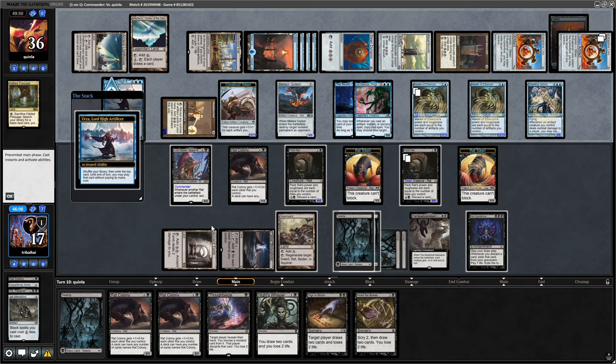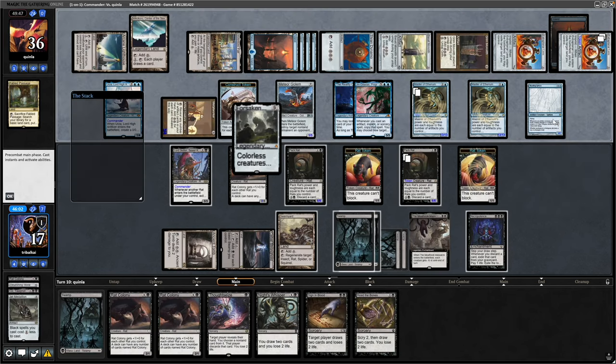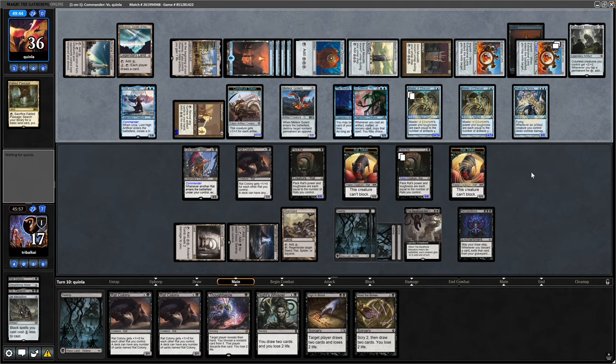I'm getting a good feeling for this Lord Skitter deck — I think we can make it better. Our opponent goes for the Urza activation again and it is a Forsaken Monument. They do have the Thran Dynamo — they can obviously tap this for mana regardless thanks to Urza. Do they want to turn in sideways with a 17/17? We can reanimate or regenerate a creature that we block with.